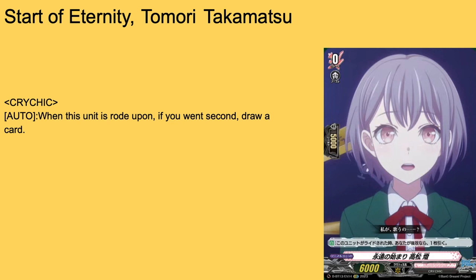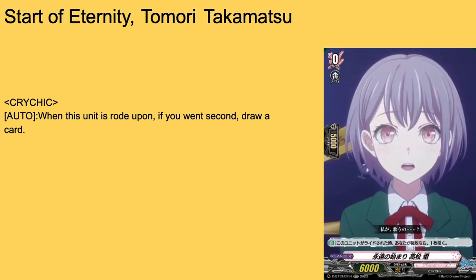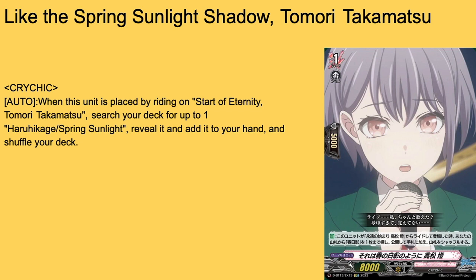Now I want to speed run through some cards without cutting to music — I'm just going to say them really fast without giving full opinions, frankly. First up: Start of Eternity Tomaru Takamatsu — grade two, boost, 5k shield, 8k base. The art is decent but everything else just doesn't fit. Standard starter auto — probably draw cards, and startup as possible, just a free draw. Then we have Spring Sunlight Shadow Tomari Takamatsu — grade one, boost, 5k shield, 8k base. Auto when placed by riding from Start of Eternity — reveal Spring Sunlight, add it to your hand, shuffle your deck. Works like crest cards — you get the starter draw and then an extra card.